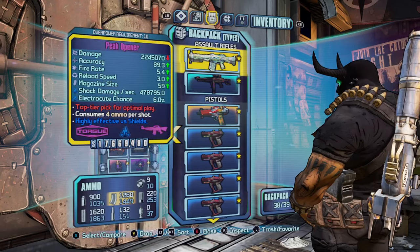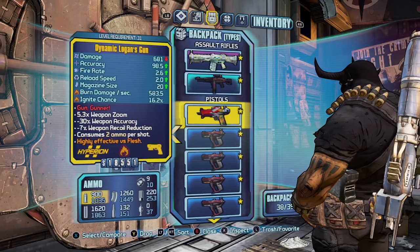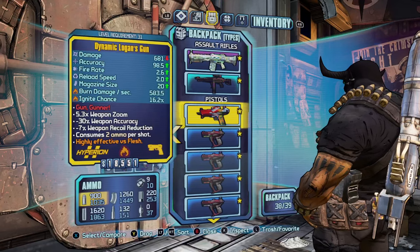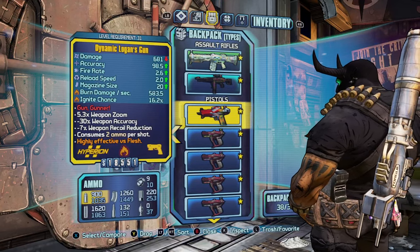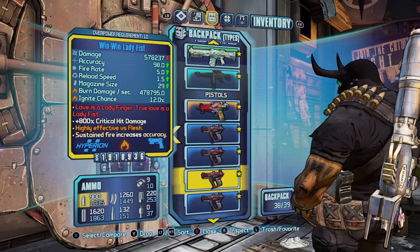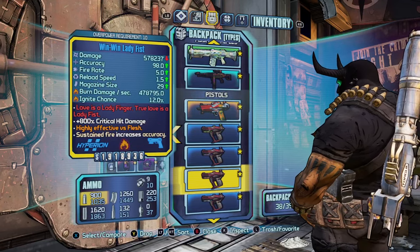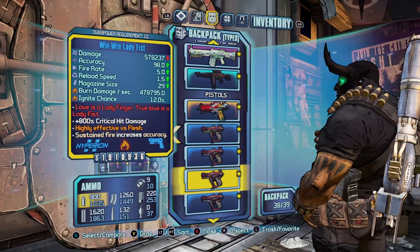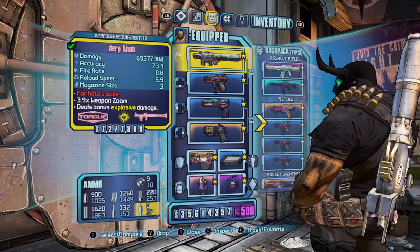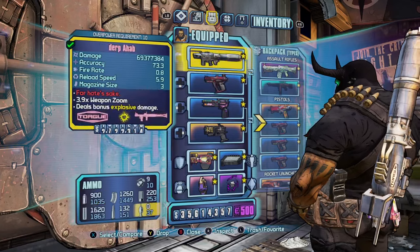For assault rifles I have a Peak Opener and a Bossanova. For pistols, I have a Logan's Gun for regenerating rocket ammo — you put on a Sham shield and shoot the ground with a low-level Logan's Gun to get rocket ammo. I have Lady Fists in all elements, as this increases your critical hit damage by 800 percent on your other gun. Put it in your off-hand and pretty much any gun in your other hand gets the 800 percent critical hit damage — but only for Salvador.